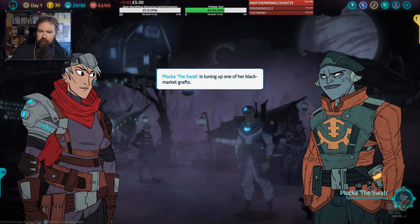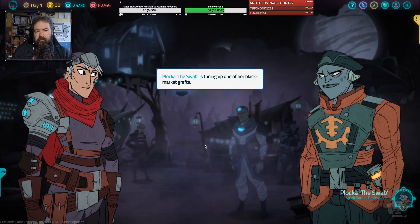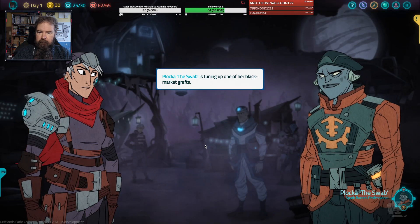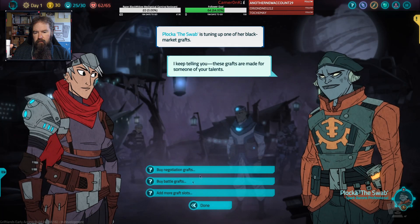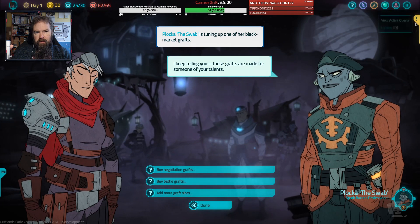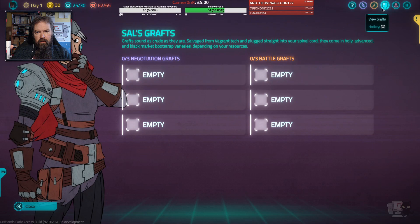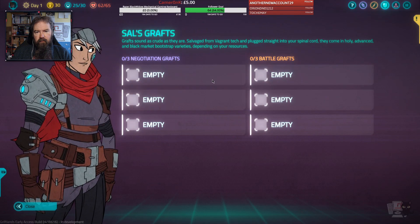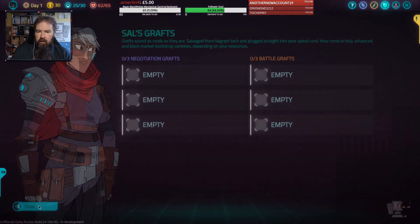Let's have a talk to him. He's not happy with us, but never mind. Grafts — sound as crude as they are — salvaged from vagrant tech and plug straight into your spinal cord. They come in whole, late advanced, and black market bootstrap varieties depending on your resources.